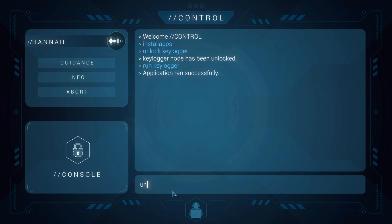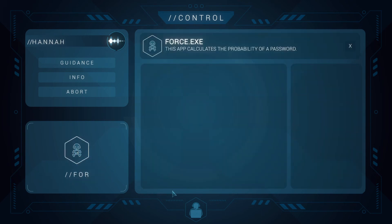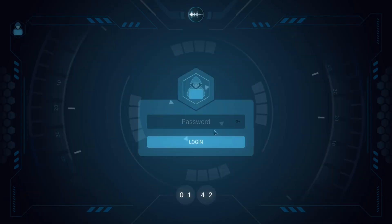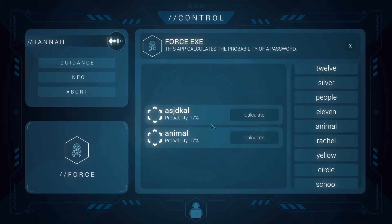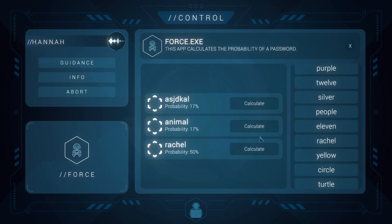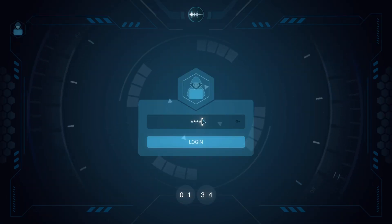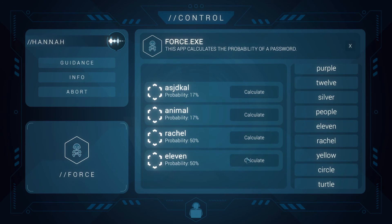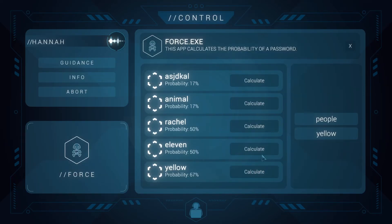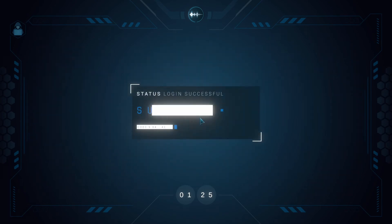Now we do the force node. We unlock force, run force, and open the force screen. We type a random password — 'animal,' then try 'Rachel' which gives 17% probability, not very helpful. Then 'yellow,' and that gets us through. We're done with both nodes.